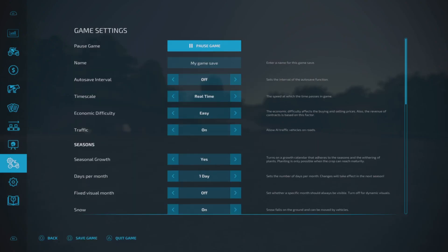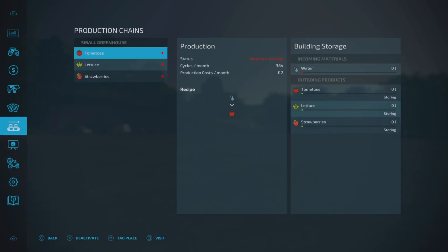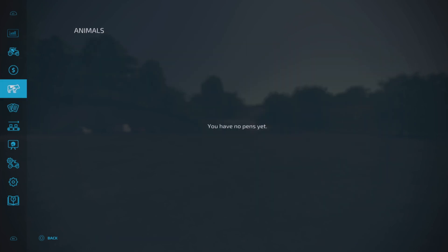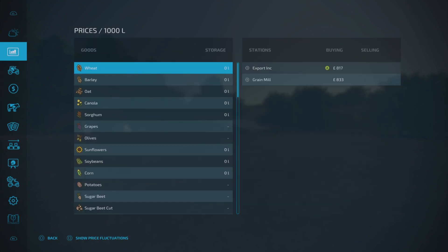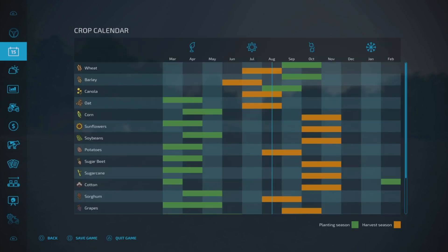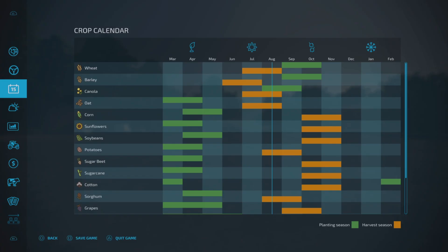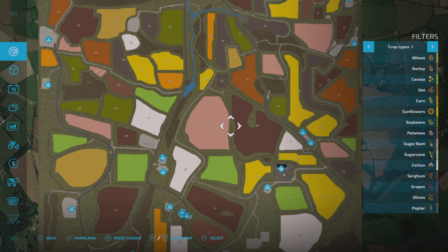There are no custom crops or collectibles. We do start off with a small greenhouse up at our farm, which is nice. Contracts are available on the fields you don't own — and we don't own any fields at all. There's no custom crop calendar, but it's still showing cotton and sugar cane. I'm getting confused because quite a few maps have dropped in the last couple of days. But that is the map.